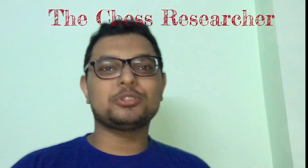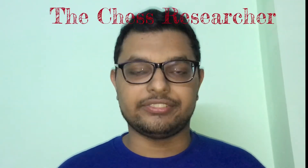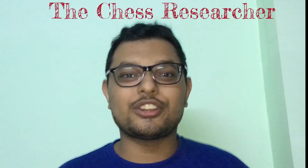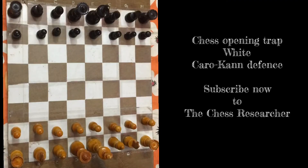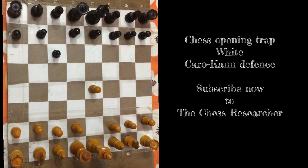Welcome to the Chess Researcher. Today you are going to see an amazing chess opening trap in the Caro-Kann defense, from the white side. Please subscribe and put on the notification bell. It's a trap from the white side - it starts with e4, c6, the Caro-Kann defense.